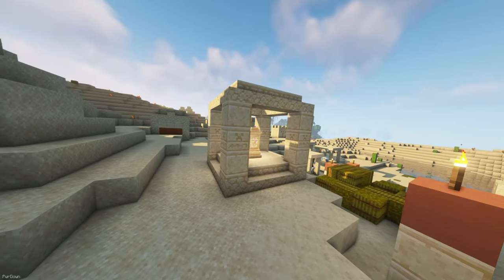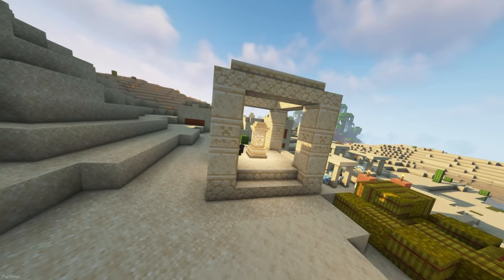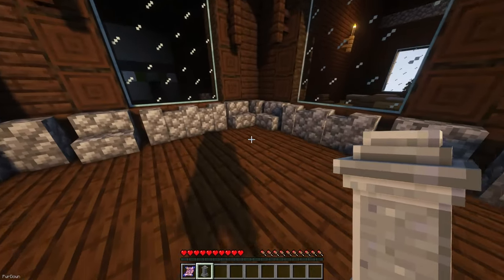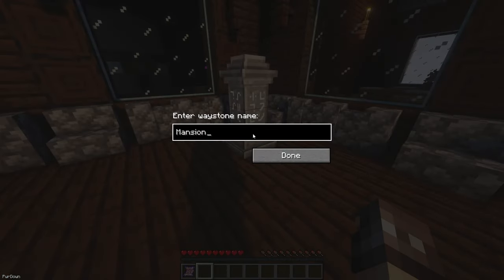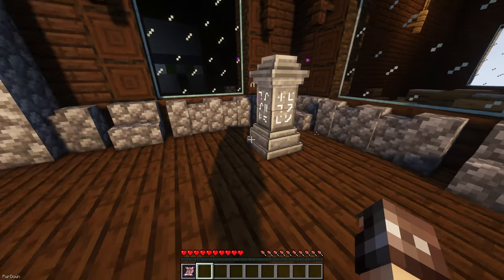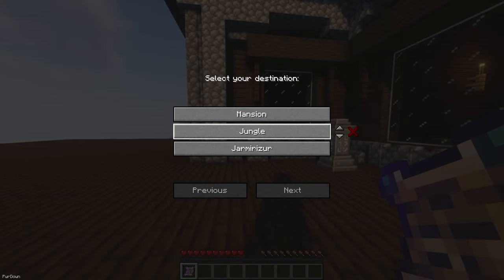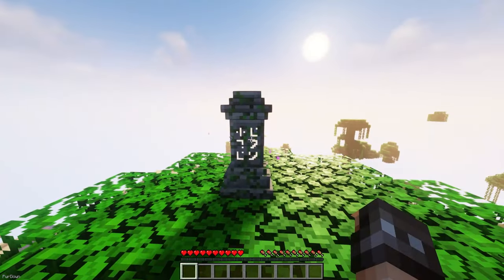I like the Fabric Port of Waystones, which can either be crafted or found in some locations in your world. When a Waystone is activated, it can be used to travel between other activated Waystones effortlessly, or you can use Warp Scrolls and Warp Stones from anywhere. With the default settings, it will cost you some levels to teleport between Waystones.